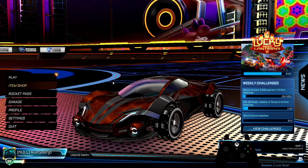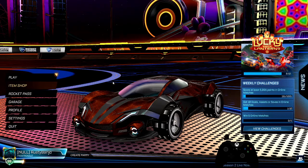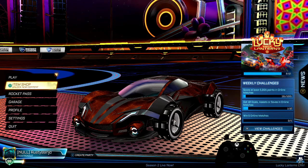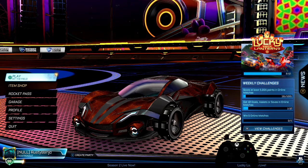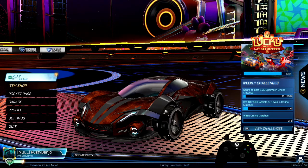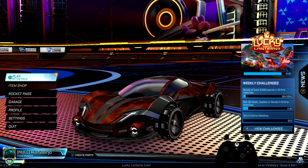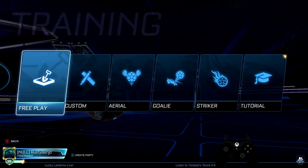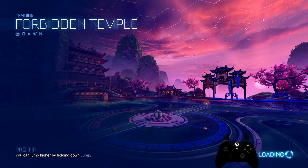Hey, what's going on everyone, Rusty Banjo here bringing you another tutorial. Today we're going to be learning how to do the wave dash. I would suggest implementing the wave dash in your gameplay around Plat, maybe high Gold. It's useful for speed with control. So yeah, let's get into it.